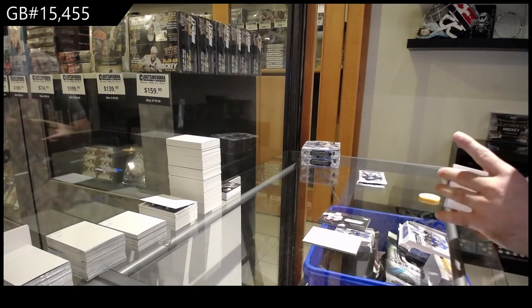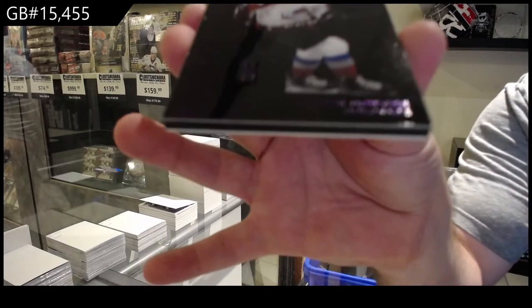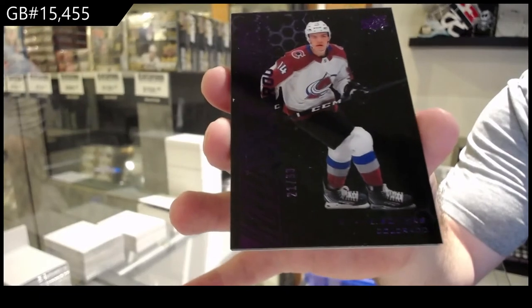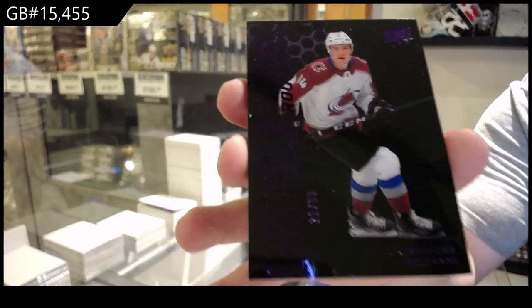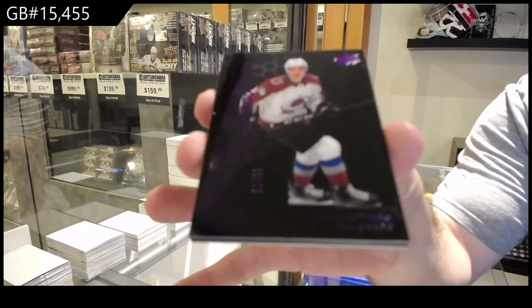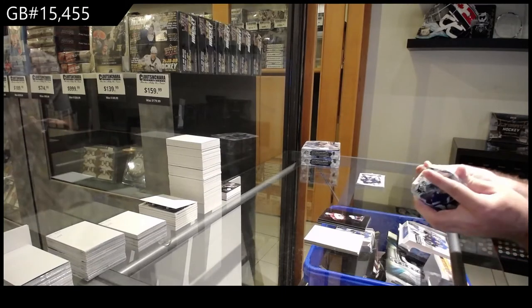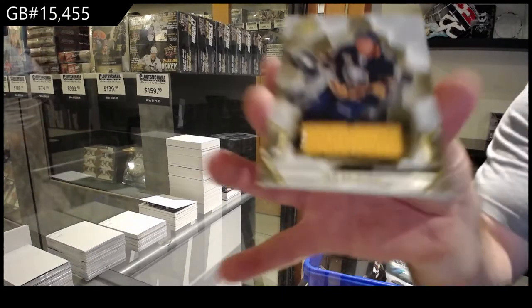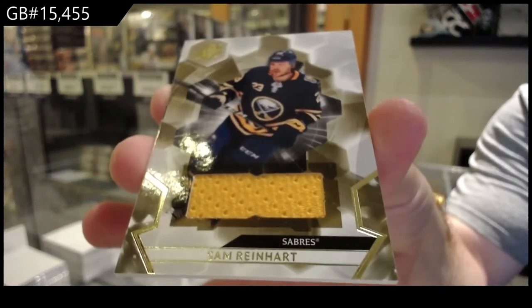For the Avalanche, 99 obsidian rookie purple of Bowers. And for the Buffalo Sabres, Reinhardt base jersey.